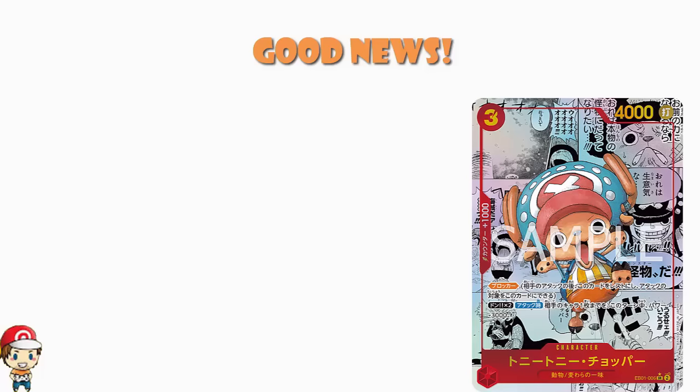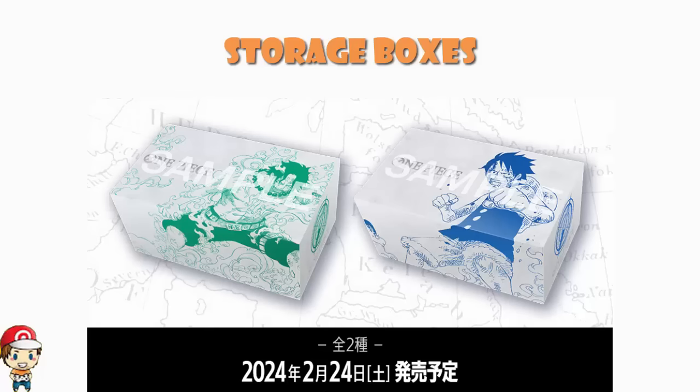They do tend to do a weekly news update, and there have been a few things on the weekly news update, including something completely brand new. We've got ourselves some new storage boxes featuring Ace and Luffy, coming out on the 24th of February, retailing for 1,320 yen — which works out to somewhere in the region of $9. These are basically $9 products. They're cool, they're alright.